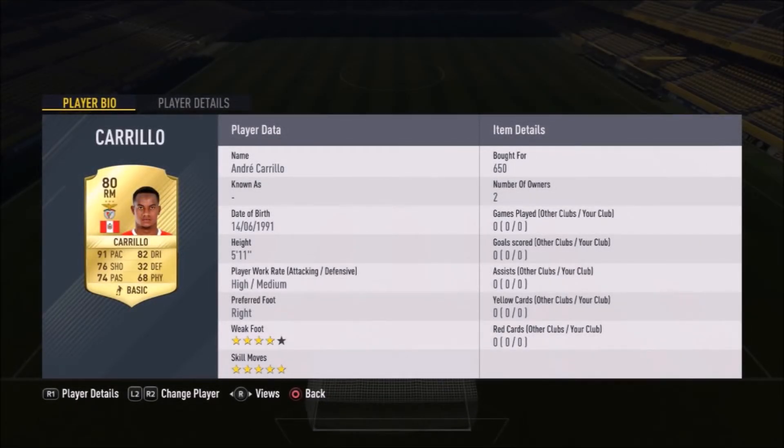The final player in midfield is right mid Andre Carrillo — only 650 coins for a rare gold card. He has four-star weak foot, five-star skill moves, and an incredible 91 pace — an absolutely deadly combination. His high/medium work rates mean he'll be helping a lot in attack but not that much in defense.